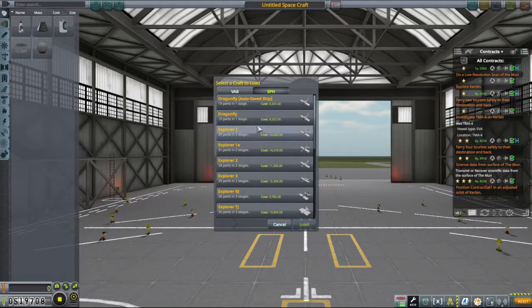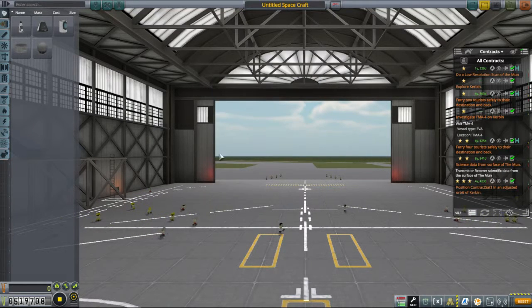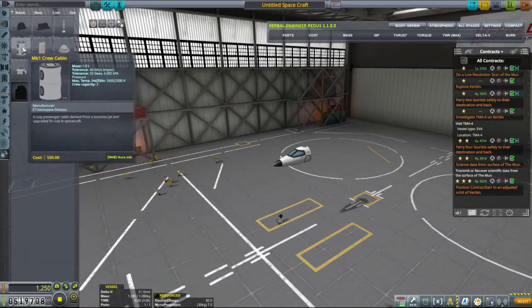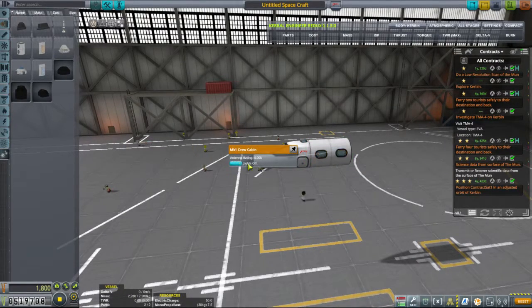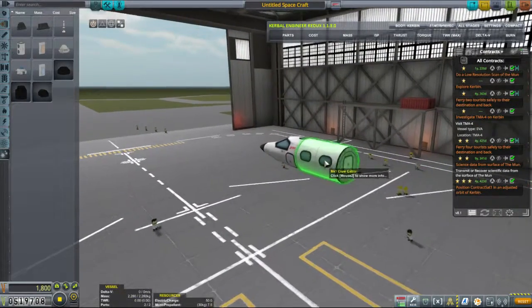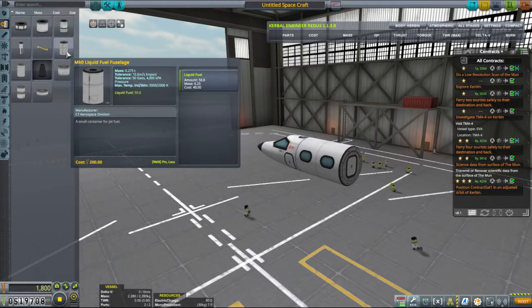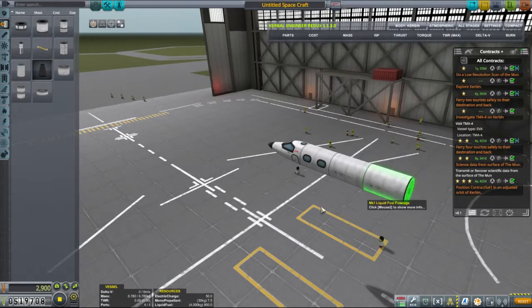Let's just quickly check. Most of these are called Explorer. Alright, it'll be a new Explorer. So we will start with a Mark I cockpit. And then the immediate next thing I'm going to do is put a crew cabin on the back of it, because I want to actually make this a bit more of a mission. It's going to be a longer haul, so we should take some more people with us. Next, we want some fuel tanks — one, two — because we're going to be flying for quite some time.